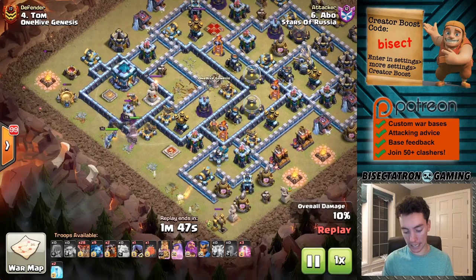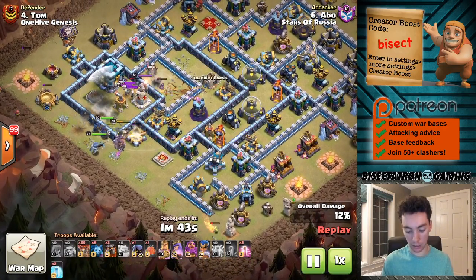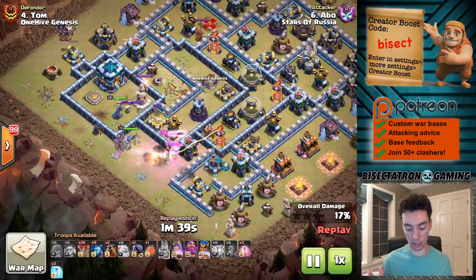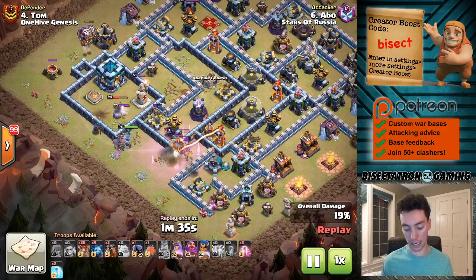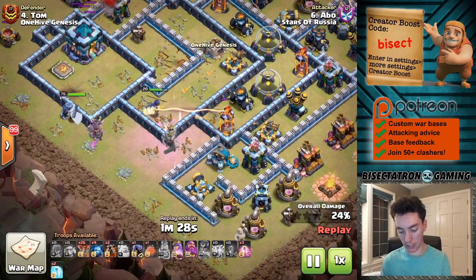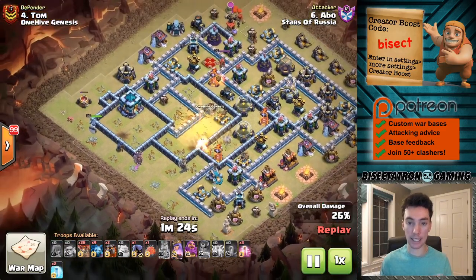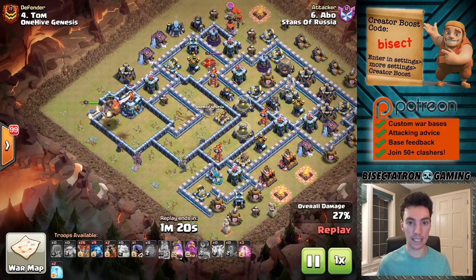Suing in the King-Queen to take out some defenses, and then the Royal Champion coming in as well to clear some stuff out. This is almost the exact same attack strategy as we saw last time, just paired with a Lalo instead of Dragons in this case. So getting value from the Heroes, from the Royal Champion, Town Hall not activated. The Queen actually would have gotten much more value had she gone over here — there's a single Inferno, a Scattershot, a bunch of stuff. Instead she's going to go for the Town Hall, which really isn't necessary because the Blimp can easily take that down.